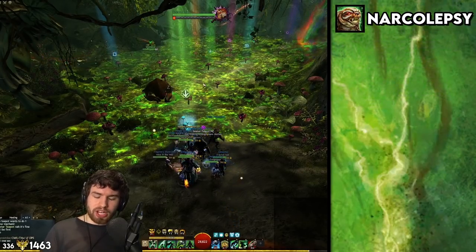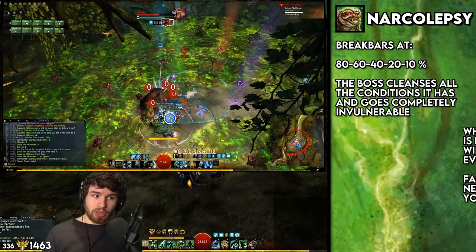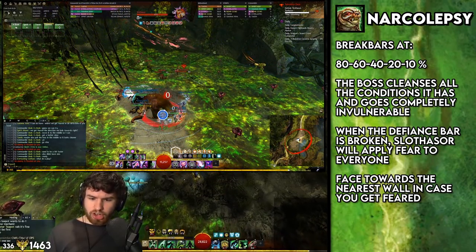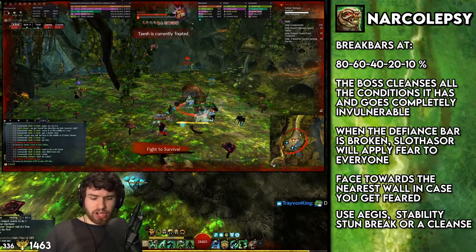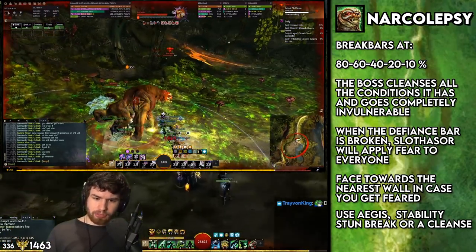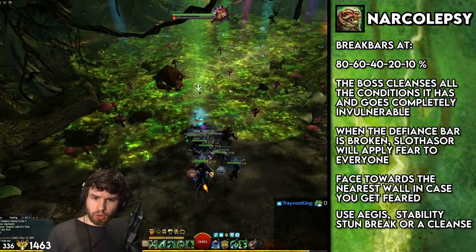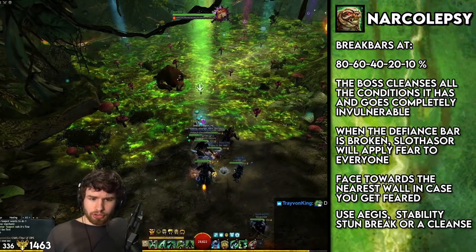At 80, 60, 40, 20, and 10 percent, there's a break bar — all damage is gone, fully invulnerable. Break the bar. When you break the bar, there'll be an AoE fear on everyone. You can face into the wall in case you get feared, but in general, have a Firebrand for stability, a Mesmer for stability with Mantra of Concentration, or break it with a cleanse like Necro cleanse or Druid's Protect Me. If you're standing on a poison field or slubblings are spamming condis and corrupting your stability, it'll be much harder. Make sure there are no slubblings and you're not on poison. Go for stability as much as you can.